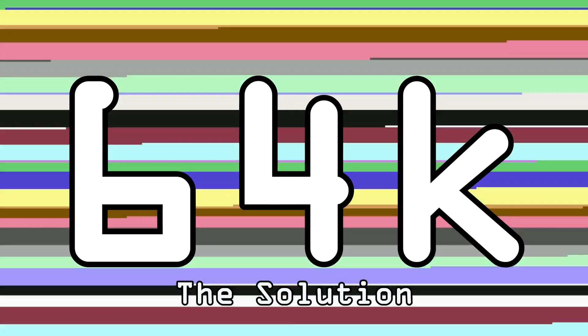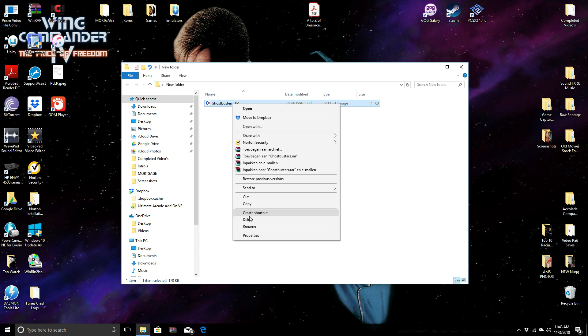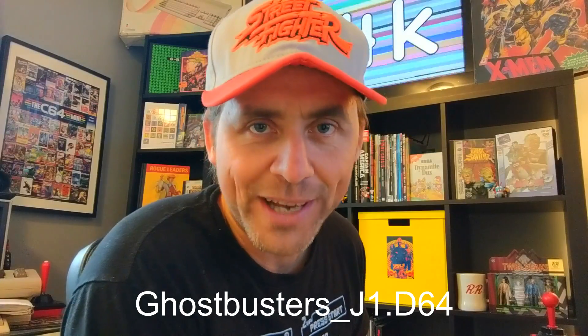We're going to move across to my PC now and I'll show you exactly what you have to do to the file you just downloaded to make it accessible to play. Go back to that Ghostbusters.d64 file — all you have to do is right-click, go down to rename, leave the Ghostbusters name, put an underscore next, then put J1, and hit Enter. Now you've renamed it. So there it is — Ghostbusters_J1.d64, or whatever file format yours ends in. Now just take that file, put it back onto the memory card, put it into the C64 Mini, and we'll see if it works.